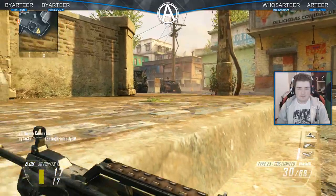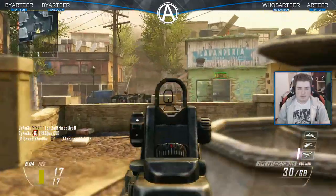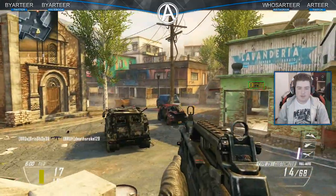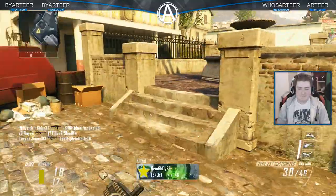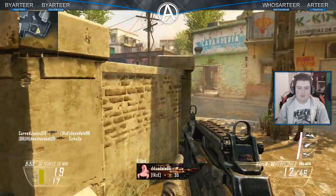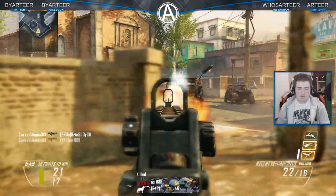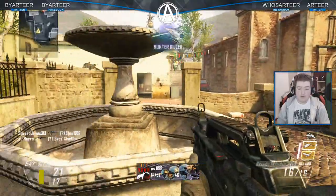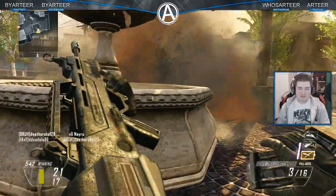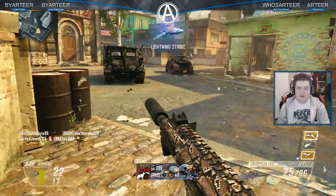He's moving too much. He's weak though — yes, we got him. I knew he was weak. There you go. Oh, next to us — another one. Keep on walking towards me. That's C4 though — gotta get out of here. That's a C4 throw, and he's back again, back for more. Thank you.